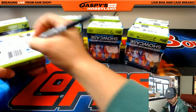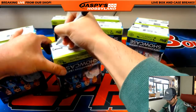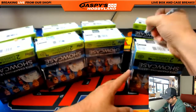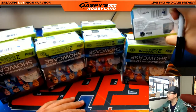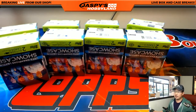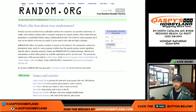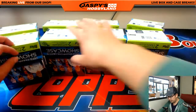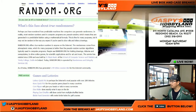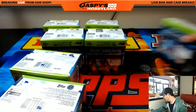Let's number these. There's one, two, three, four, five, six, seven, and eight — right there. We're going to go to random.org, use the random number generator one through eight, and generate two numbers to see which boxes we'll open. Box three will be first — there's box three — and box two. Three and two. Box two is right over here. We'll slide the rest aside for next time.